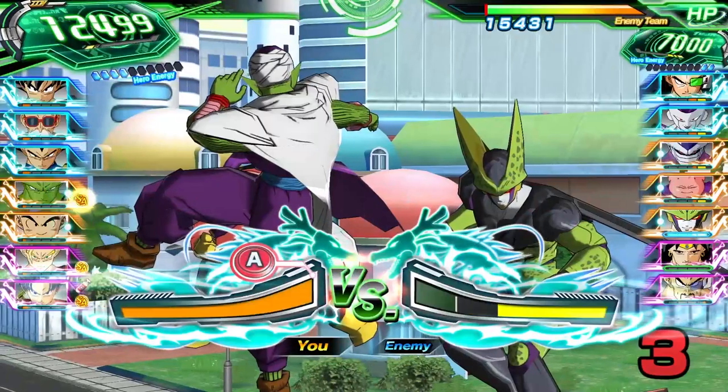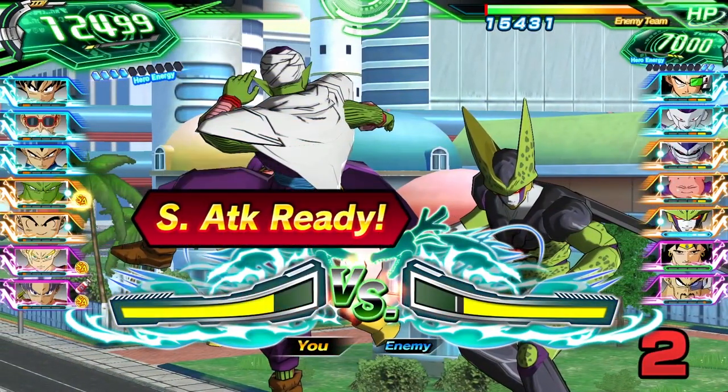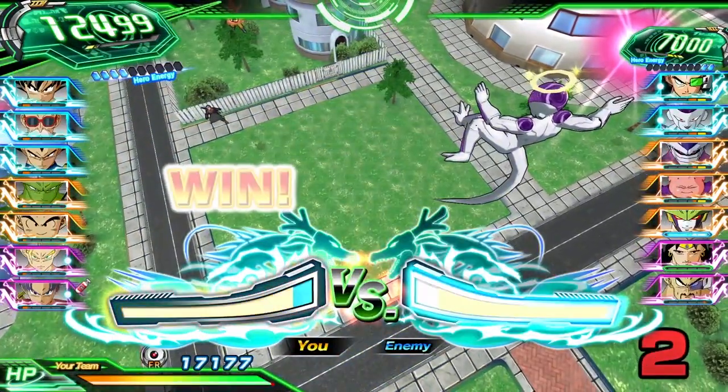Stop the meter with more energy than your opponent while attacking, and your team will deal extra damage. Or, if you win while defending, your team will block the attack.